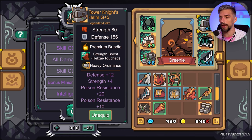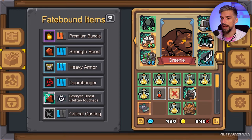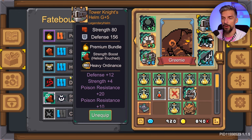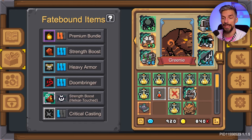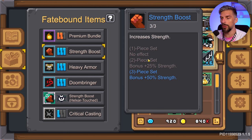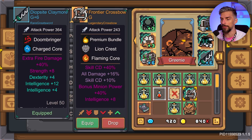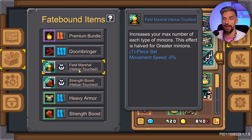Another thing that can happen is fate bound enchantment. In this case the helm was enhanced and the strength boost is now Helixar touched. This means we have three of our strength boosts across different items, and this is separate from your normal buffs, so you can stack them with your normal enchantments. Normal strength boosts give you 25 on tier 2 and 50 extra strength on tier 3, while the Helixar version gives you a tier 2 bonus with some negative effect — in this case minus dexterity, which isn't that bad for this build.